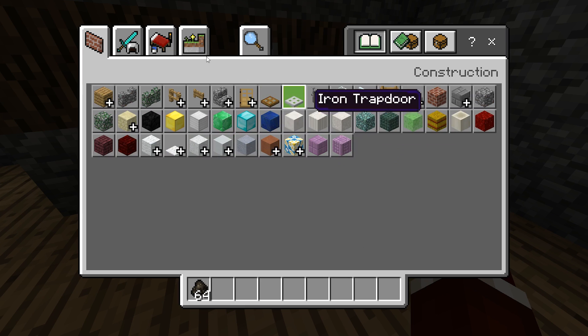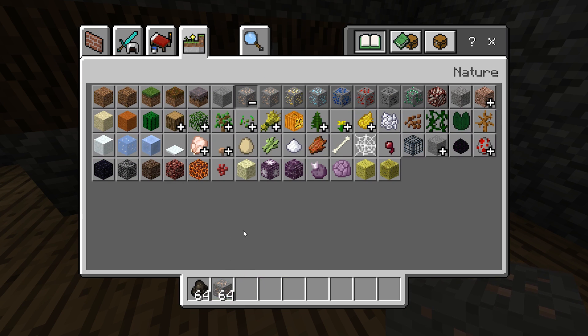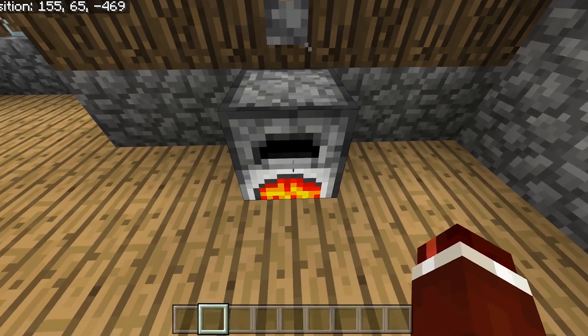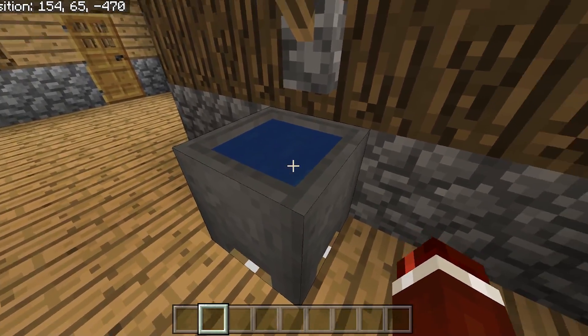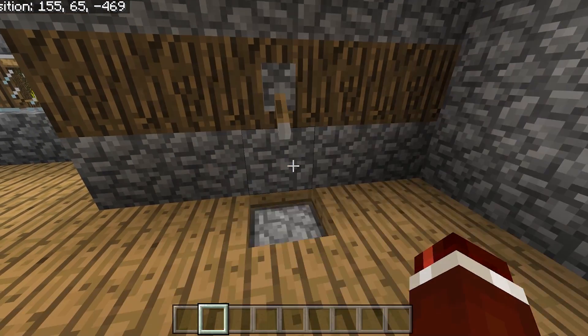So if we were to grab some ore out here and put this into there, we could then send that furnace back into the ground — it will actually smelt that under there. And here we've got our cauldron. So maybe we want to grab some water. It is a really cool little workstation here.